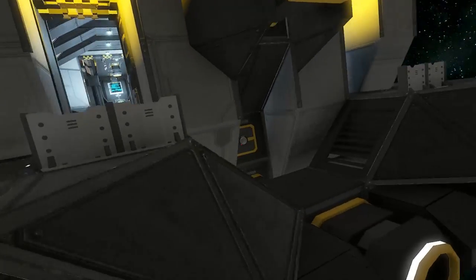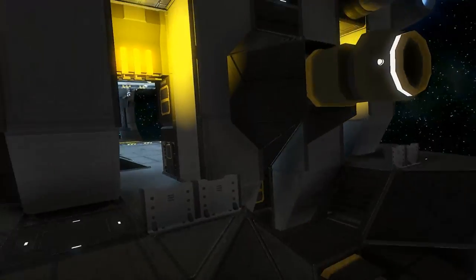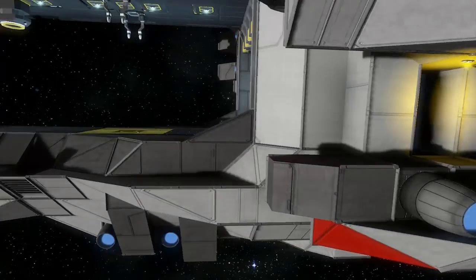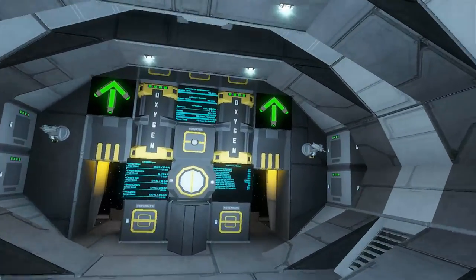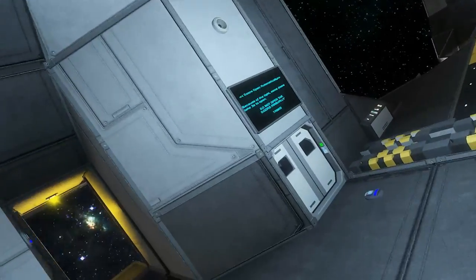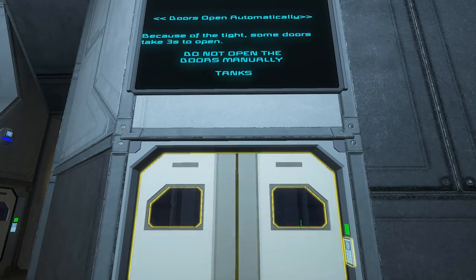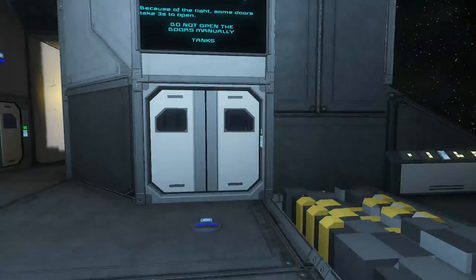There are cameras and stuff for docking as well — a cool little feature. I don't know how to get into that other doorway. The door opens automatically because of the sensor. Some doors take three seconds and do not open manually. That's why there's a sensor block on the floor.